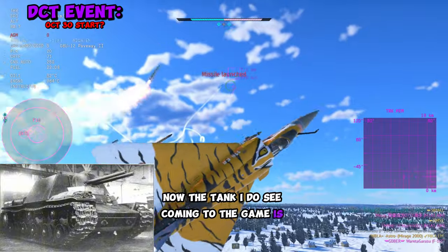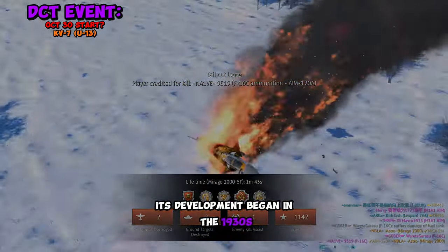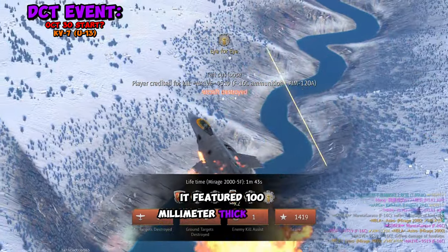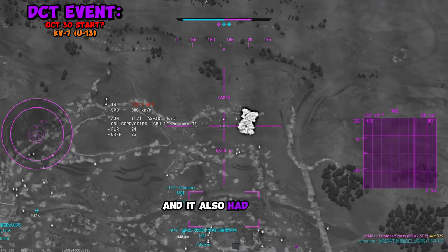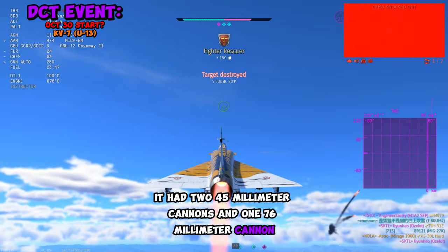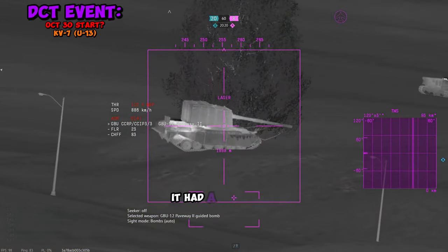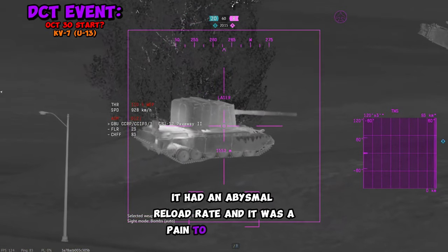Now the tank I do see coming to the game is the KV-7 U-13. Its development began in the 1930s. It featured 100mm thick armor on the frontal plate and also had three cannons — two 45mm cannons and one 76mm cannon. But don't expect this thing to be good at all, because it was just plagued with issues: it had an abysmal reload rate and it was a pain to aim.